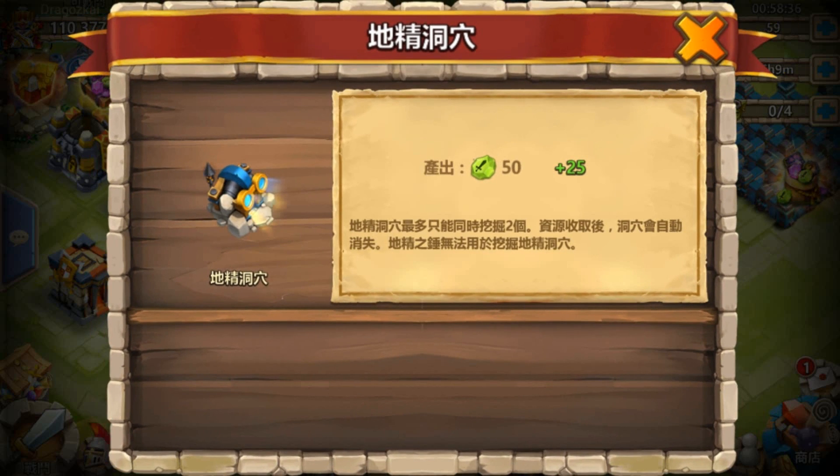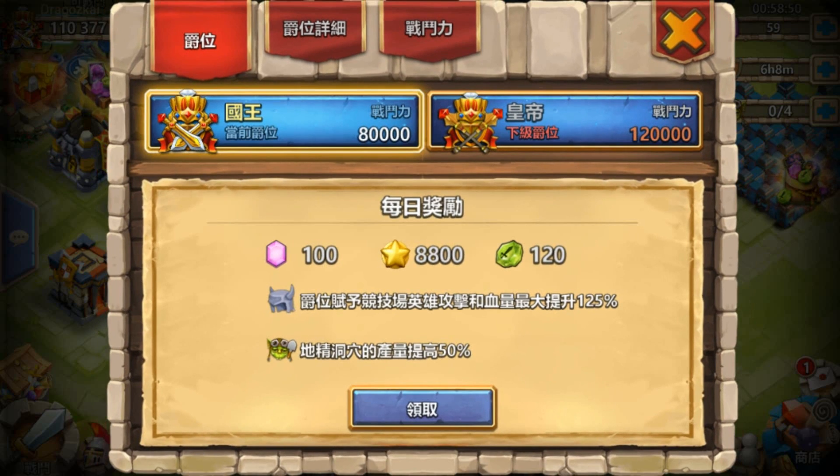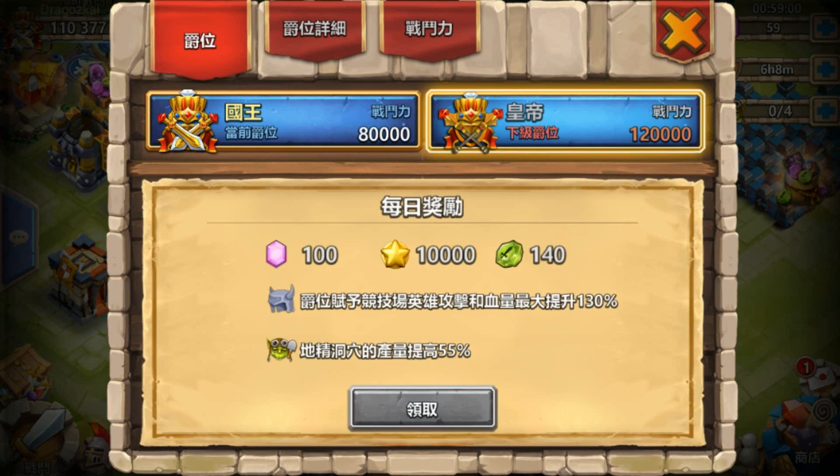After you speed it up, you can upgrade it to level 2 using gems, which gives you more rewards. For this one you get gold, fame, and other stuff. The upgrade depends on your might or your ranking, and this ranking is increased by 50%.